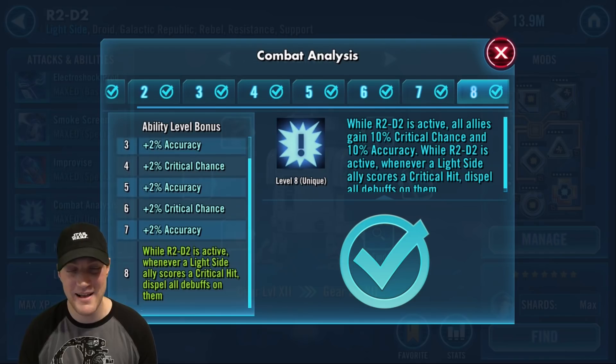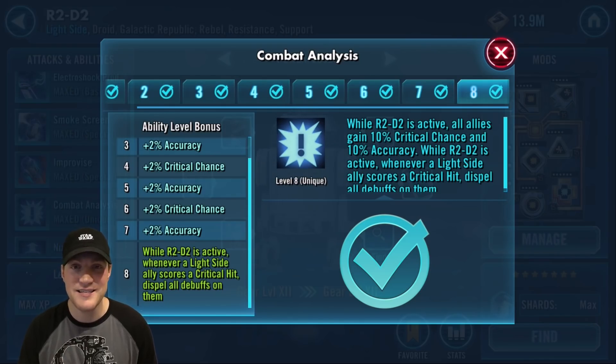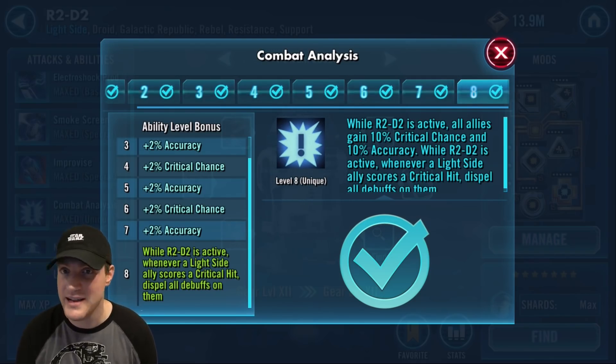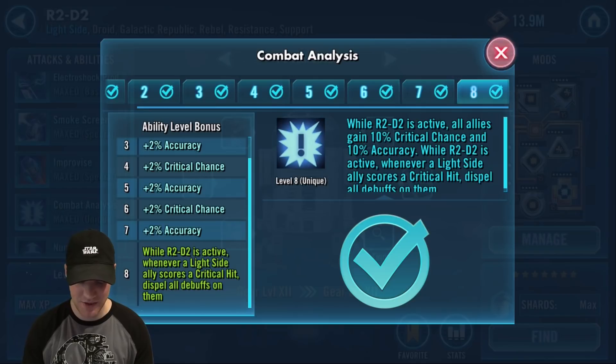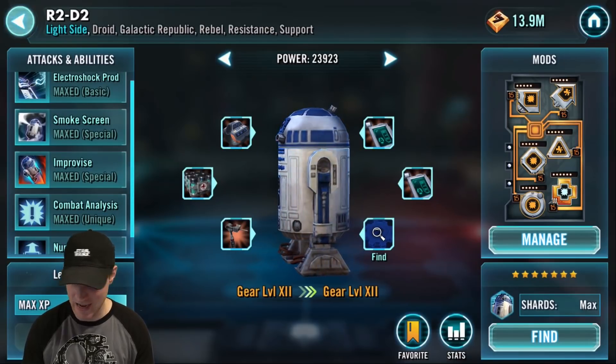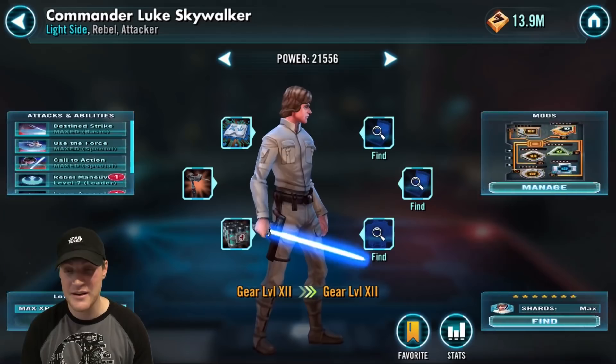Don't underestimate that stat transfer — especially with offensive mods stacked on him, he's transferring all that offense when used in the raid or with CLS and Raid Han. Combat Analysis also can't be overlooked: while R2-D2 is active, whenever a light side ally scores a critical hit, dispel all debuffs on them. It's amazing for arena and for phase one of the Sith raid with the Resistance team.